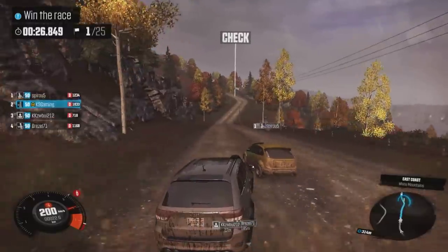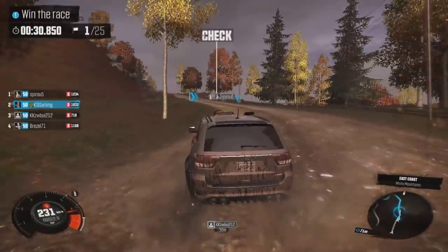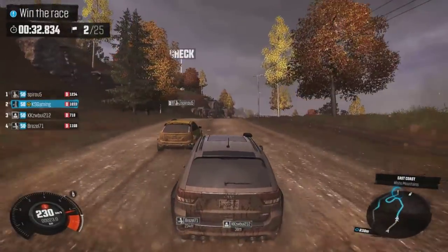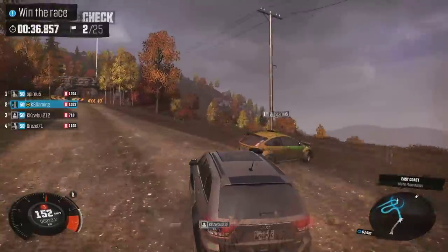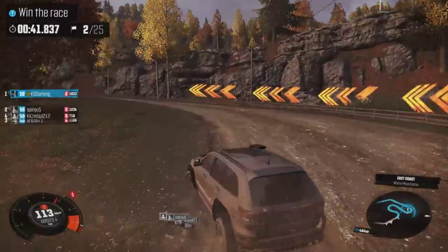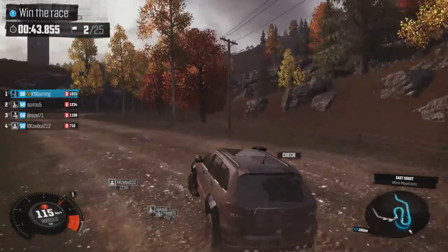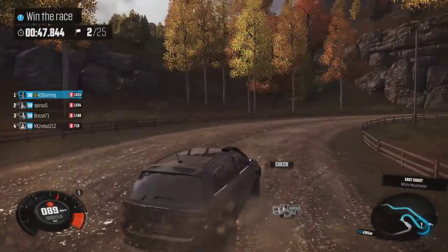Another interesting thing that should be added are custom-made stickers for your car. Need for Speed World, which was a free-to-play racing game, had a feature where you could make custom stickers from many different shapes and objects, and you could literally scribble down almost anything onto your car on every part available. And don't forget making the colors of your windows match the color of the interior, as well as changing the color and size of your rims, including sound speakers on the back of your car, just like in Underground 2.